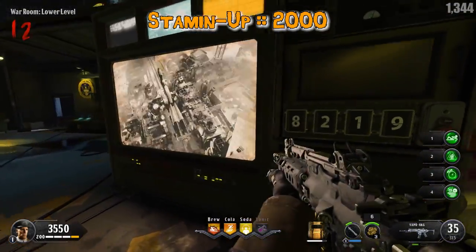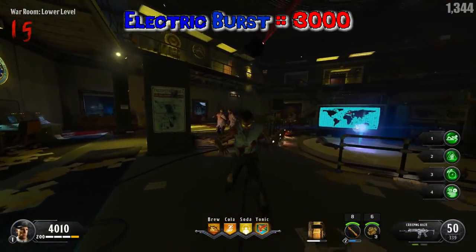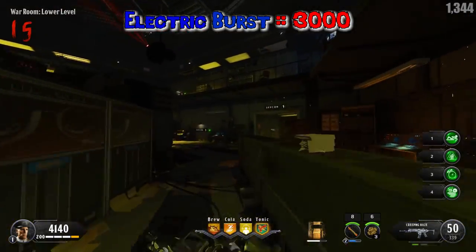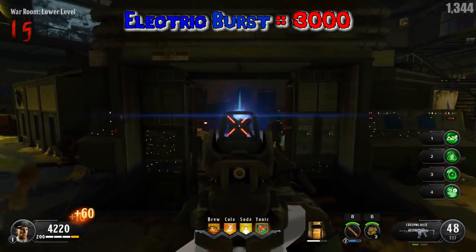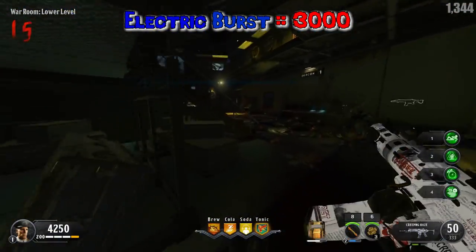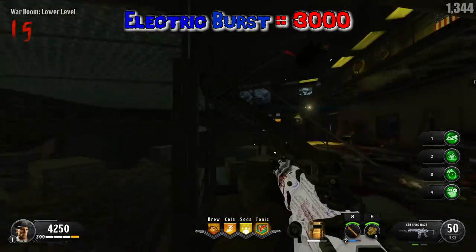Electric Burst costs 3000 points and it says reloading causes an electric discharge that damages and stuns nearby enemies. The more empty the magazine, the stronger the damage. Its modifier says reloading stores an electric charge on the player's melee weapon, and the next melee attack empowers the weapon to shock enemies for a limited time.